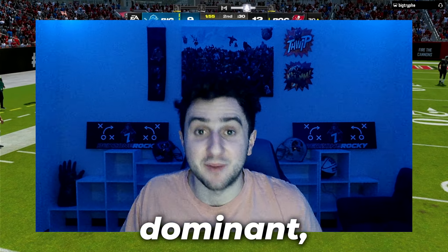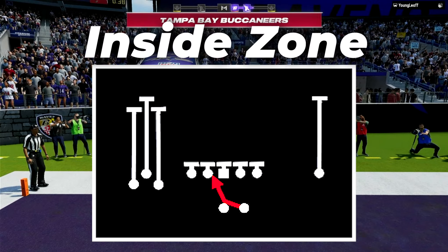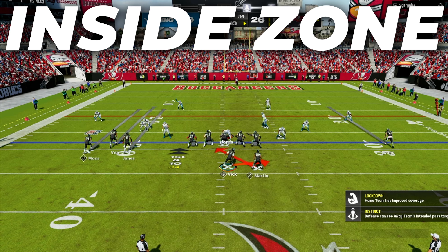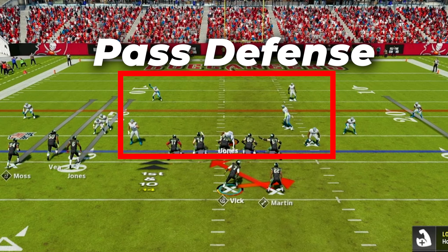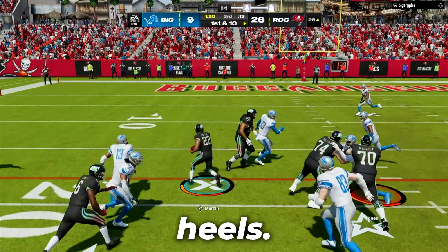Now these pass plays are dominant. So once your opponent starts worrying about the pass, that's when you'll utilize inside zone. Although this is a simple run play, when you get the opponent to spread out his defense to stop the pass, this run will do great things to keep your opponents on their heels.